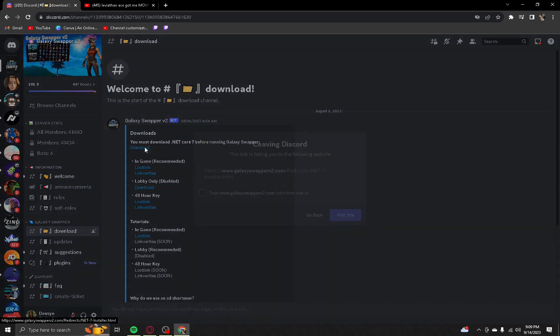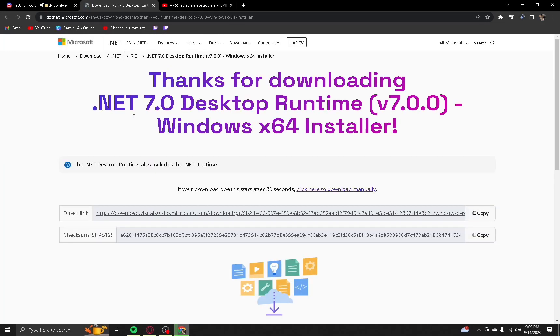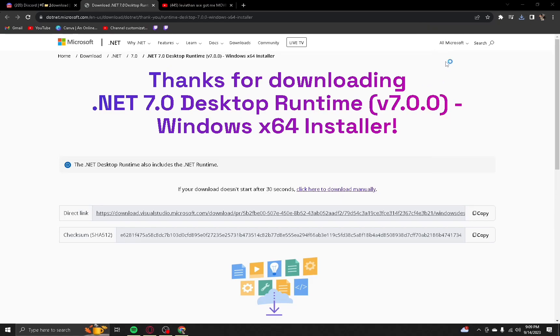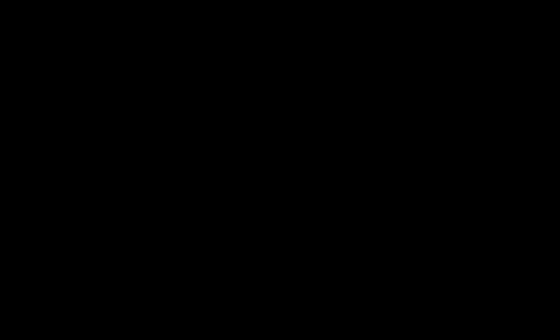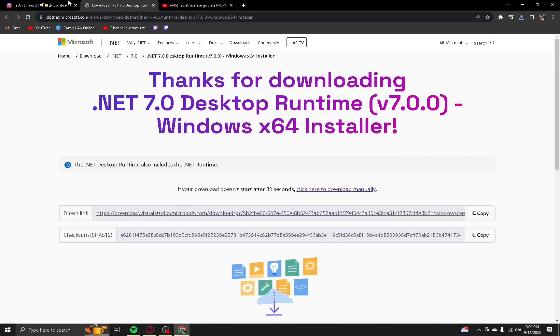You're going to go ahead and download that, and once you download it, you're going to click Trust, Visit Site — it's going to look just like this. It's going to pop up right here, you're going to click it, Install, Yes. And it's going to be done and you can exit out, and once you're done with that you're going to go ahead and go to in-game.